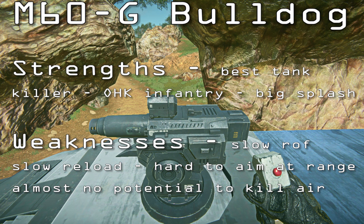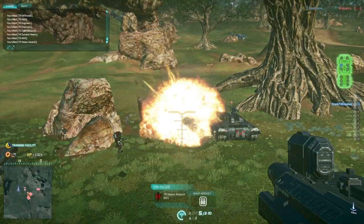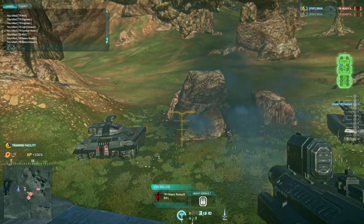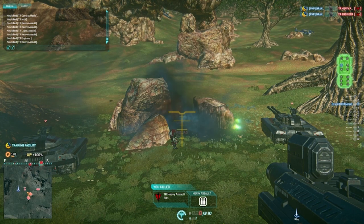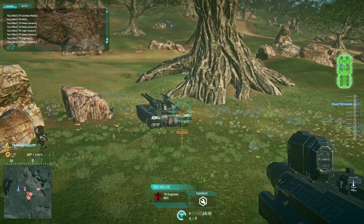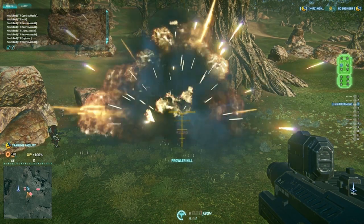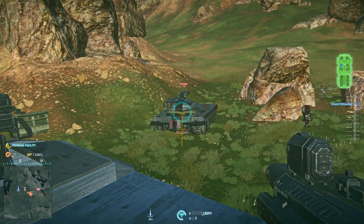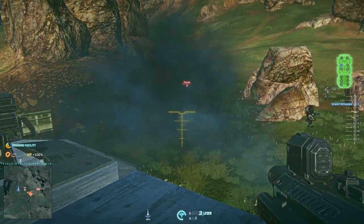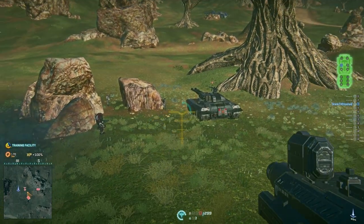The next two weapons I'm going to talk about are the Bulldog and the Fury, and I'm going to lump these two together and compare them, because I think one of the biggest questions when it comes to Sunder weapons is which one is better: the Bulldog or the Fury. The main three advantages the Bulldog has are that it does more damage — it only takes about five rounds from a Bulldog to the rear of an MBT to kill it — it's got a bigger blast radius at six meters, which did just get reduced from eight down to six, and it holds one more round per magazine at six rounds. The Fury only holds five rounds.